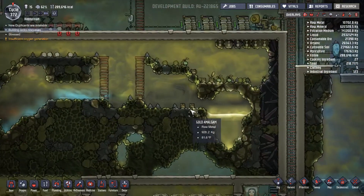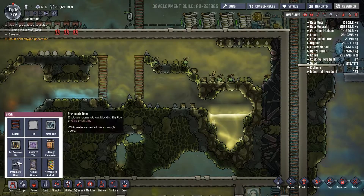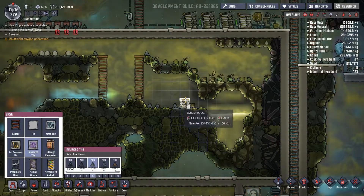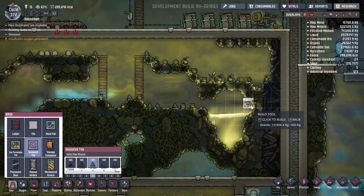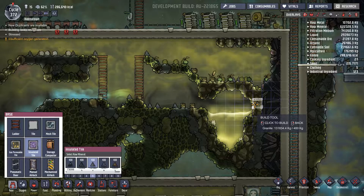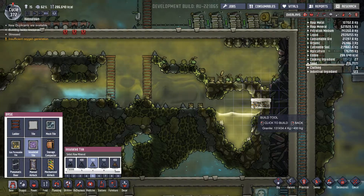How do I want to do it though? That is the real question. First off, we need some insulated tiles. We need some insulation — that is the real first thing we need to do. So, insulated, like right here.